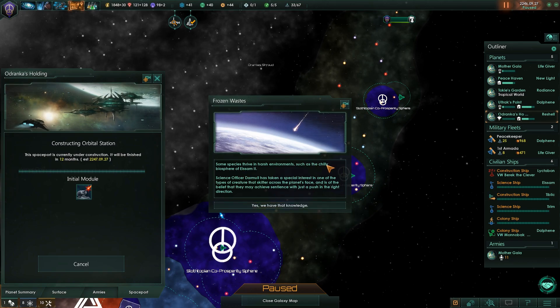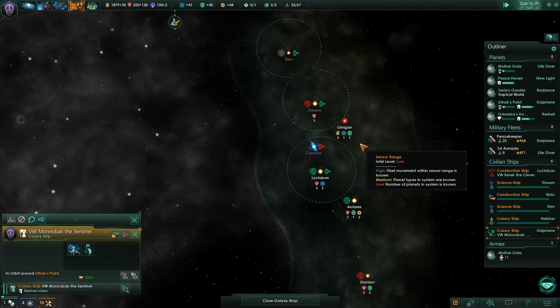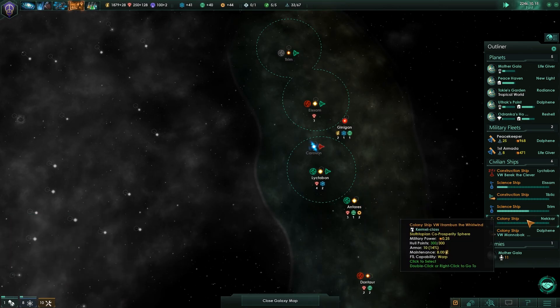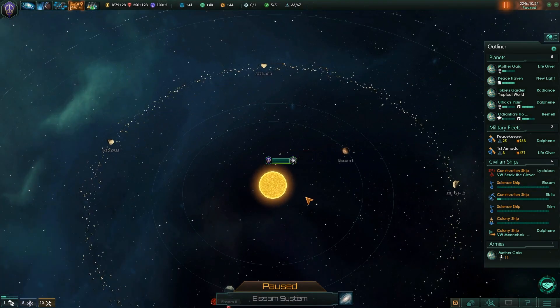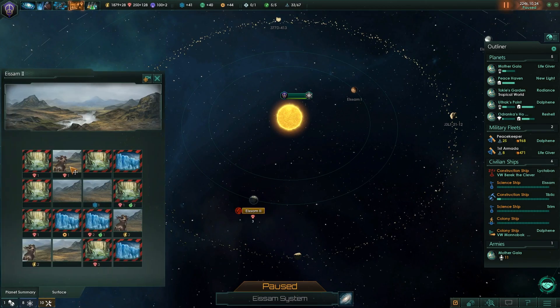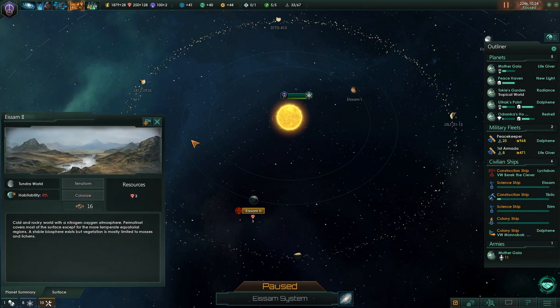Some species thrive in harsh environments, such as the chilly biosphere of Ice 2. Science officer Darmul has taken a special interest in one of the types of creature that skitter across the planet's surface, and believes he may achieve sentience with just a push in the right direction. They're adorable! Rethelians! Well, we want them to get sentient, sure we do.